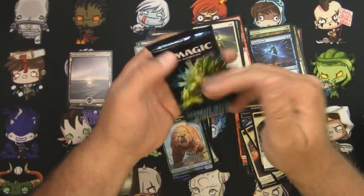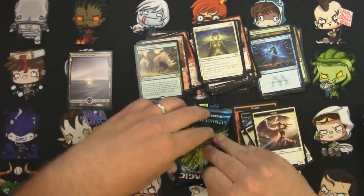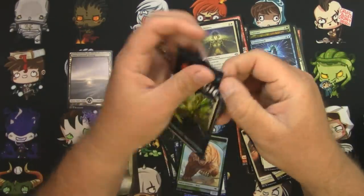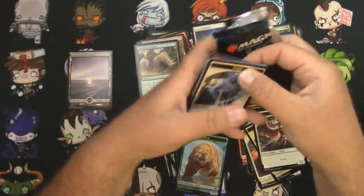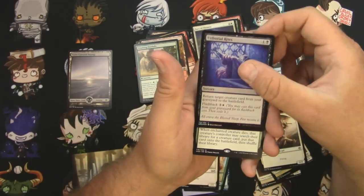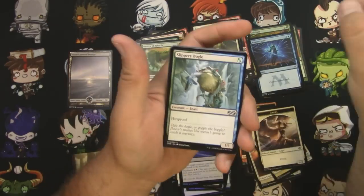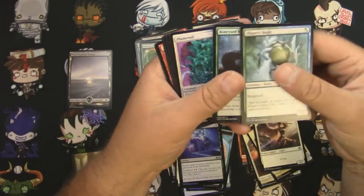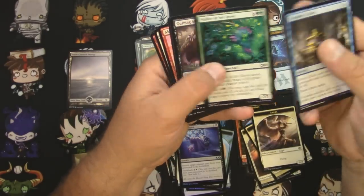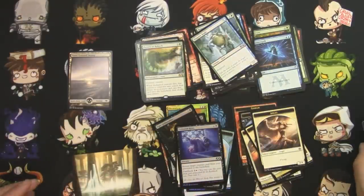Last pack — Ultimate Masters. What are we gonna get? Gotta do the pull tab — and I still didn't do it right. Spirit Token. A foil Unburial Rites, and a Pattern of Rebirth. We have really not done well with these packs today. Slippery Bogle, Boneyard Worm, and a Plume Mage. Some commons, and a foil Martyr. Okay, that's it — let's scan them up.